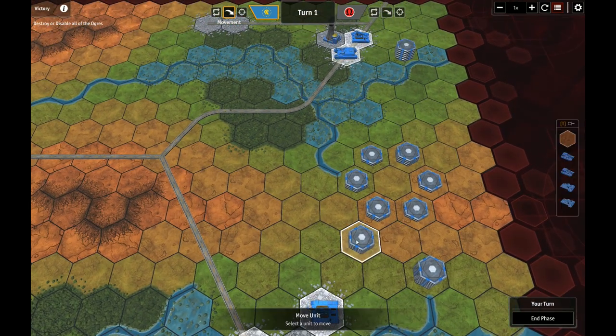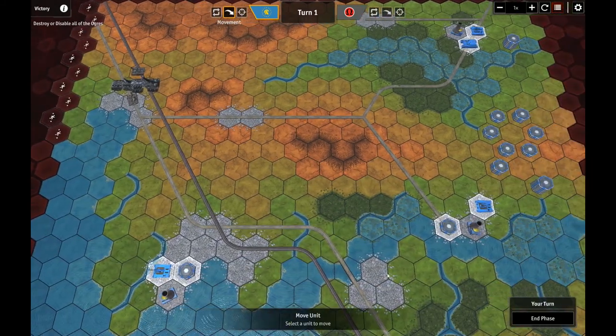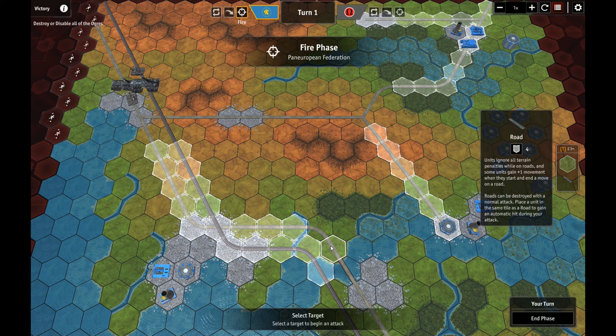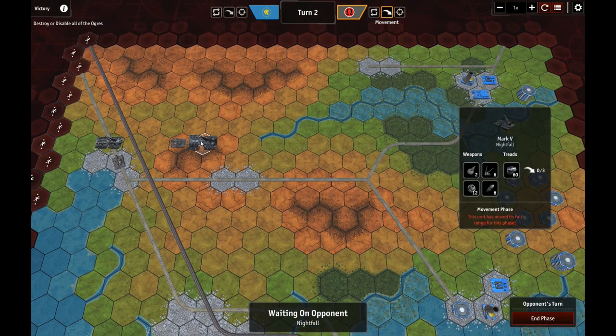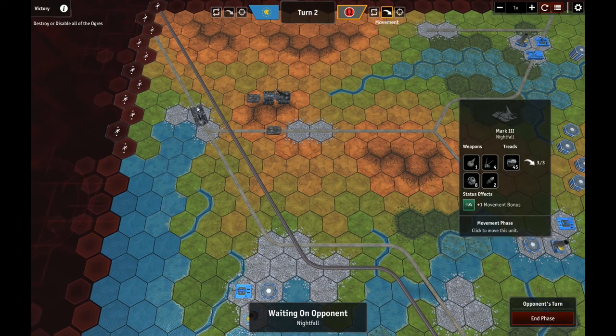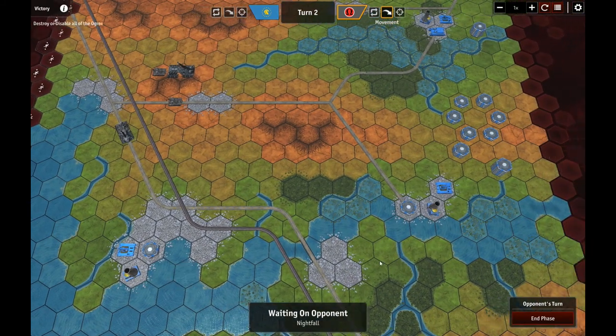Nobody else is going to move. End phase. Fire phase — we don't have anything. End phase. Okay: Mark 4 is coming, Mark 5 is coming this way, he's sending a Mark 1 that way, and sending a Mark 3 down here. This is a lost cause reactor — it just ain't gonna happen.